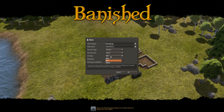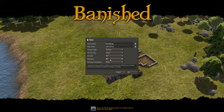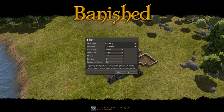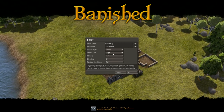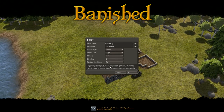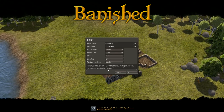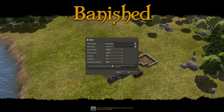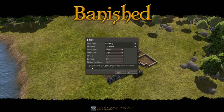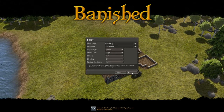We'll go with valleys, large terrain size, fair climate — about average. Harsh is not what we want until we're awesome at the game. Disasters on. The premise of the game is that a group of villagers, a couple of families, are banished from their old civilization — hence the name. On easy you get six families, medium five families, and on hard — which is what we're doing — only four families with a small amount of clothing, food, firewood, tools, and no seeds for farming. We're just going to jump right in.